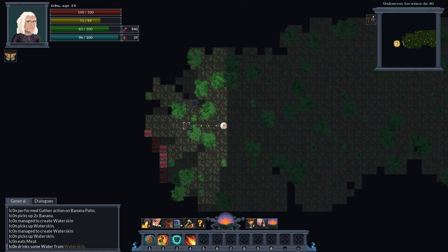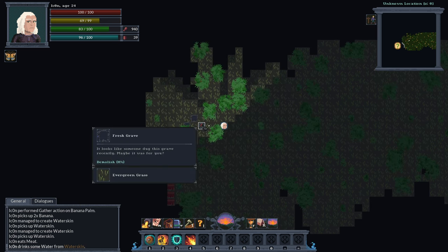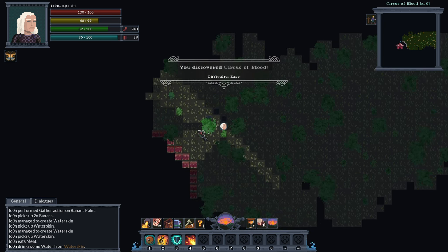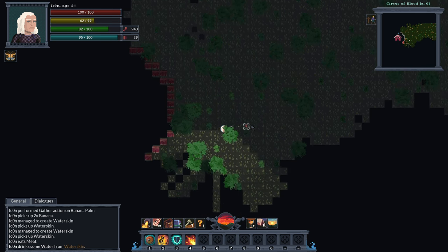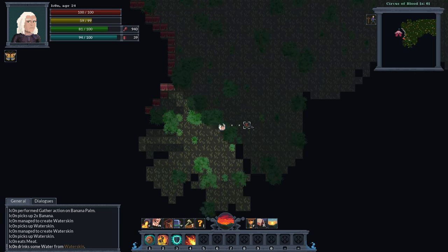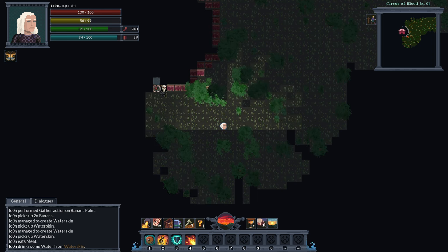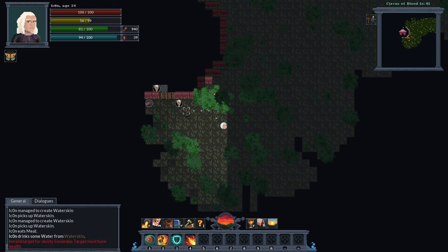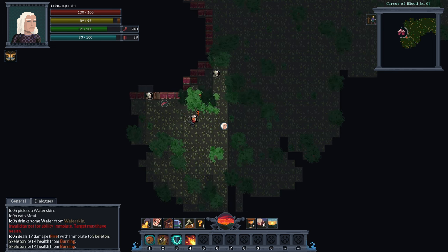There's a tent there, and graves. The Circus of Blood. How delightful — and I thought I'd be the only evil guy here. So there's a treasure chest hidden, and there is a skeleton. Two skeletons, actually. Three skeletons. Jeez. That's quite the party.